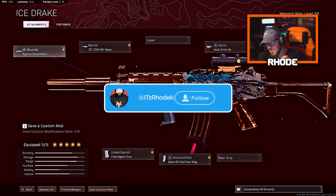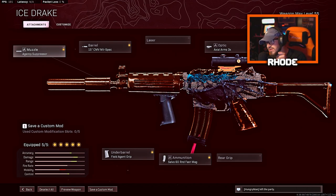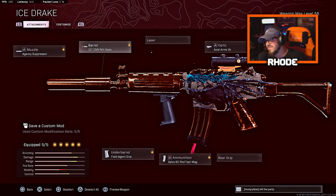This is by far the best Krig class setup you guys can use. I know a lot of people use a different barrel, but trust me, use the last one — it's the last one for a reason. For the muzzle, run the agency suppressor, the 15C MV mil-spec barrel, the Axia Arms 3x for the optic, and the Salvo six-round fast mag because it really doesn't change your mobility at all. And the field agent grip for the under-barrel.